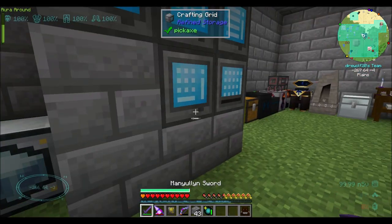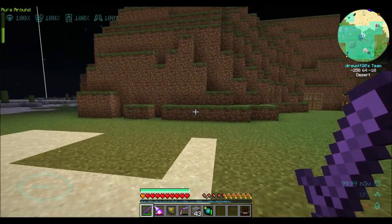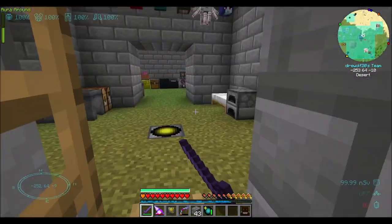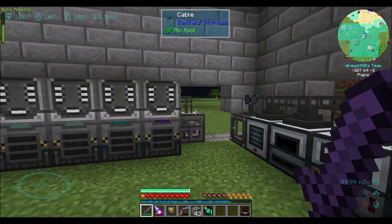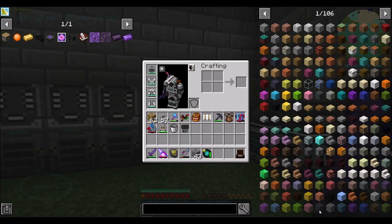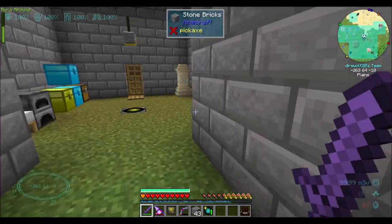Double20 signing off, hope you guys enjoyed the episode. We'll come back next time and figure out some more stuff to do. There's still some mods we haven't checked out yet — there's the new Compact Machines, Extreme Reactors, we can always do a Void Dimension, and Reliquary we haven't touched. So those are a couple of mods we haven't seen yet at all. For now, Double20 signing off — hope you guys enjoyed the episode. Take it easy.